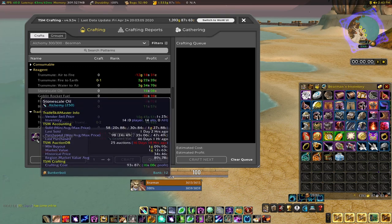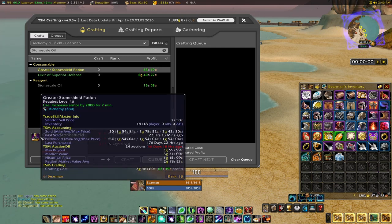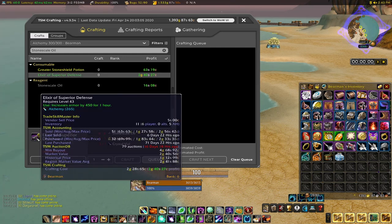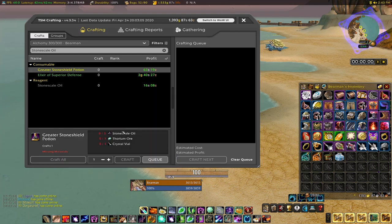The stonescale oil has recently been a great moneymaker — you can see the historical price there being 34 silver, but right now they're about a gold. I can either sell the stonescale oil or turn it into a potion. The TSM says two gold 40 profit, but that's definitely not accurate. Both Greater Stoneshield and Elixir of Superior Defense typically sell pretty well. I've been going with Stone Shield potions mostly because thorium ore has been really cheap, so I'm not putting any extra money in — no actual cost aside from the stonescale oil I'm fishing.